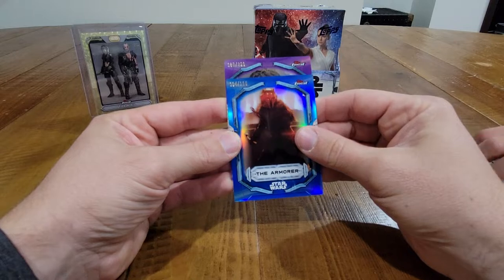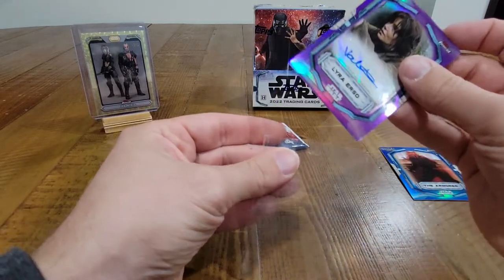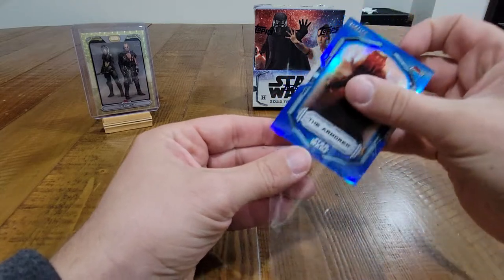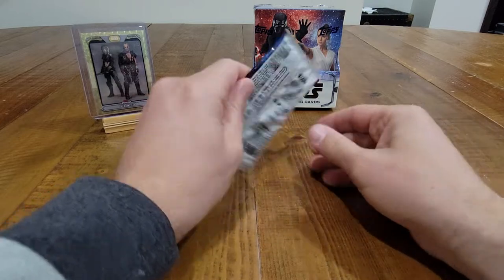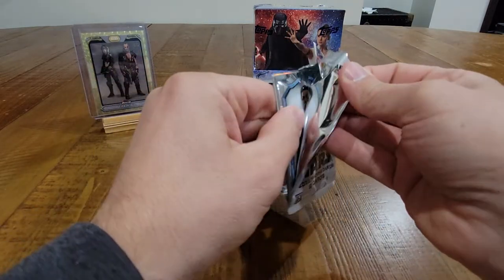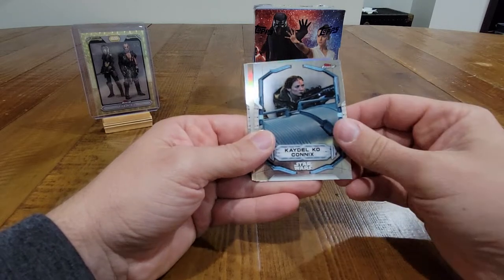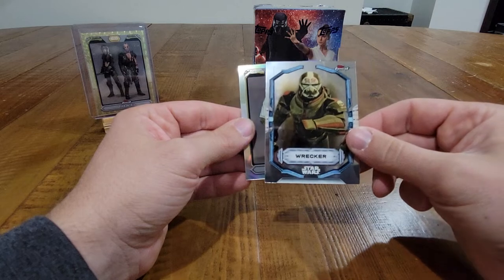Out of 299 purple Lyra Erso again — good old Lyra Erso, at least it's a numbered card. That's a cool card. Armorer out of 150. All right, last pack — let's get some last pack magic out of this master box. Finn, Grand Moff Tarkin, Katal Communics, and Skeer refractor High Republic, and Wrecker.